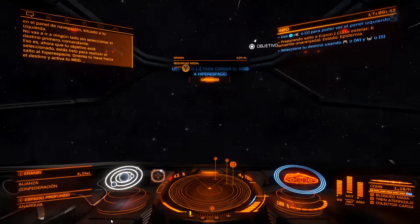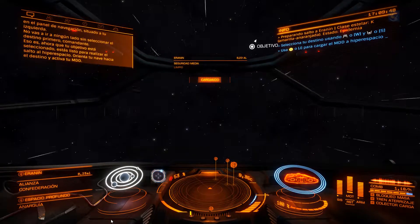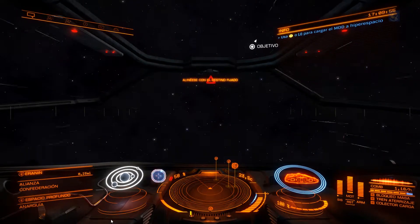Right. Now that your target is locked in, you're clear to make the jump to hyperspace. Point your ship at the target and charge up your FSD. Point your ship.